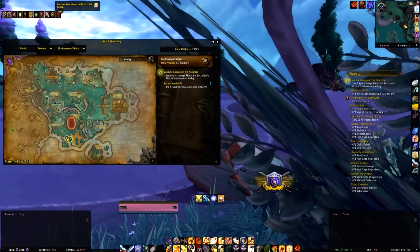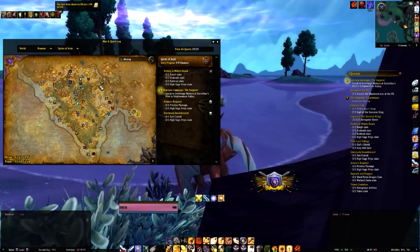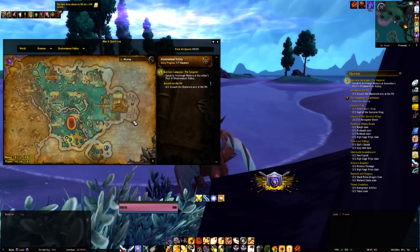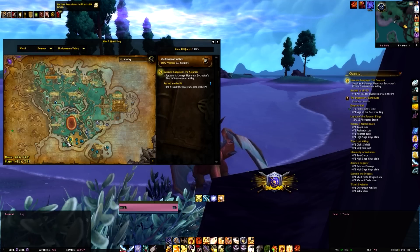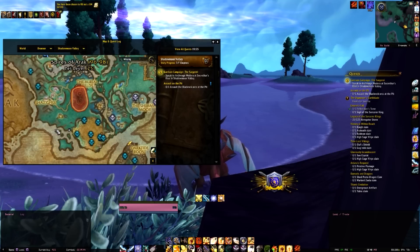First, you want to go to Shadow Moon Valley in the southwest part of the map, on the little island at coordinates 41, 75.83. If you're in the area, you can go to Spires of Arak, head down to the coast, and travel east. When you get to this little island, you want to go in a clockwise motion, bobbing in and out killing all the enemies.